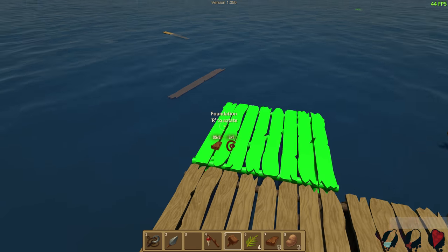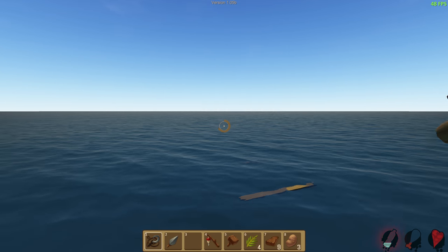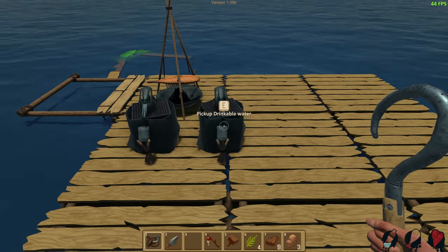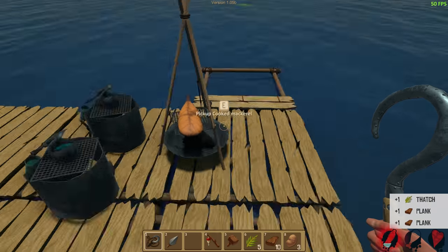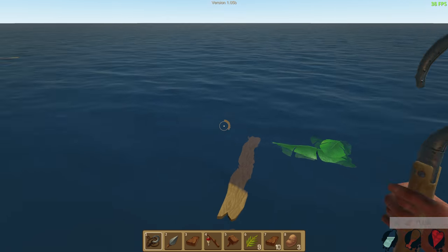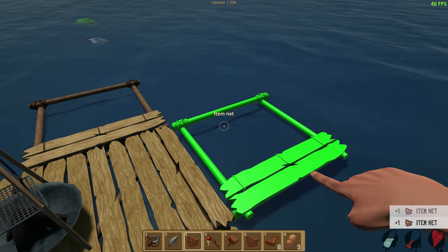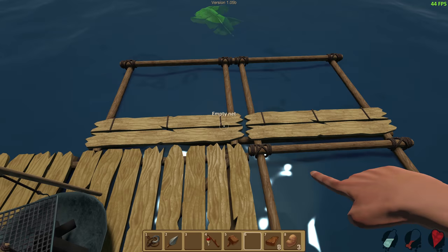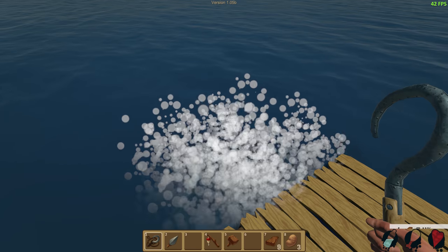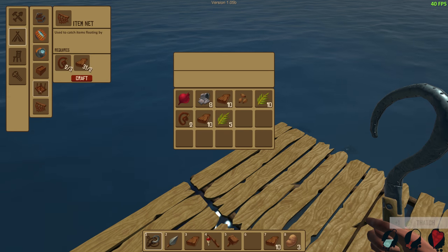We're growing this raft. The more of these nets you can get out, the less time you're spending collecting all this stuff — it'll just collect it for you. Always need more rope — chronically out of rope. What else can we build? Put a little torch on.